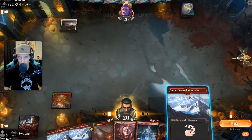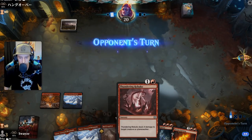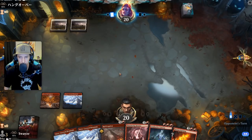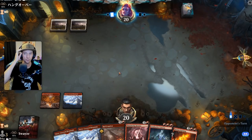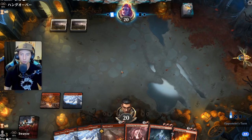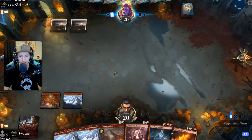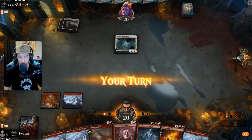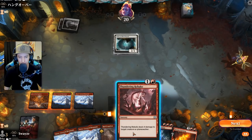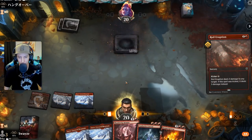Opponent's running white — is this another cleric stack? I really hope not. Double white sources, no turn one play. My biggest guess would have to be clerics. Yep, there it is. I have to deal with this immediately because it gets too big to burn out.